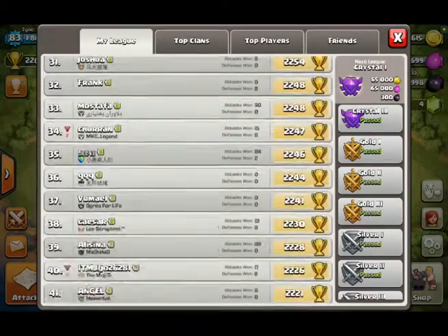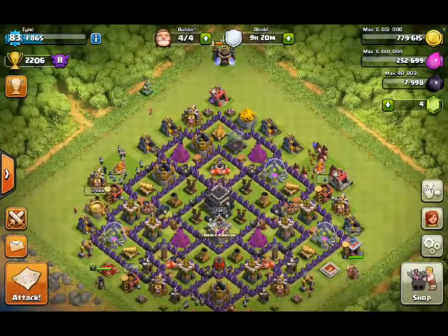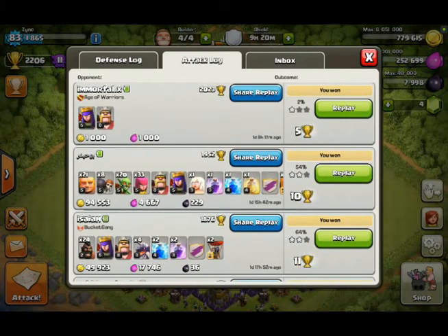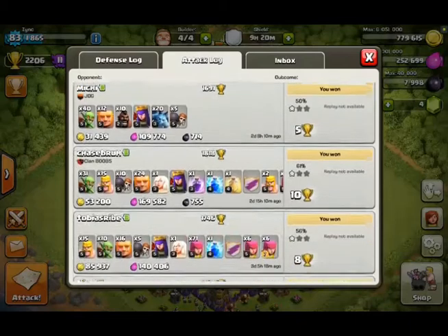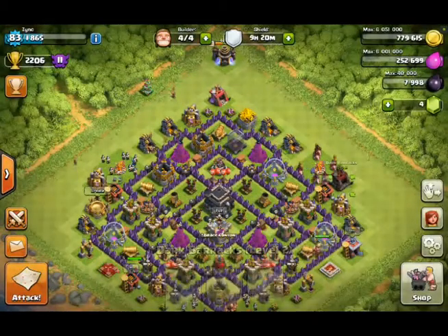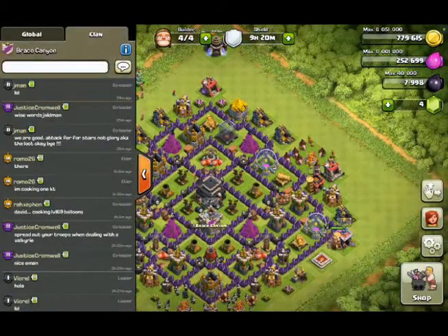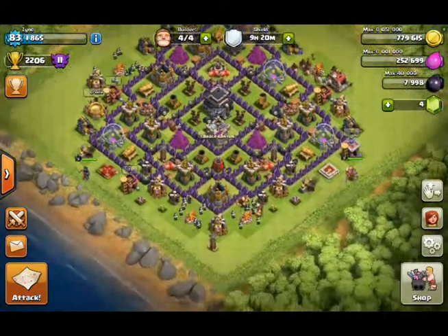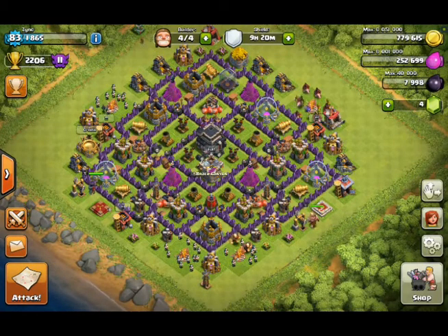Currently you can see evidence of my massive defence wins — fourteen defences I've won, as opposed to only four attacks. That's not because I'm crap at attacks; I tend to win my attacks, although that one at the top was absolutely shocking. My clan right now is Brace Canyon — we're a level four, almost level five clan. If you want to join, give us a look. Otherwise, I'll see you again next time. Thank you for watching and I hope to see you again soon.